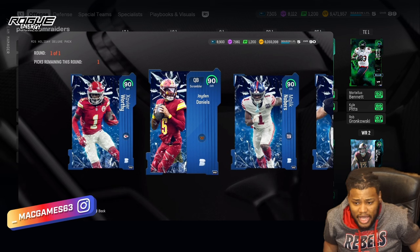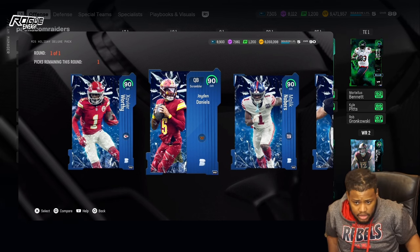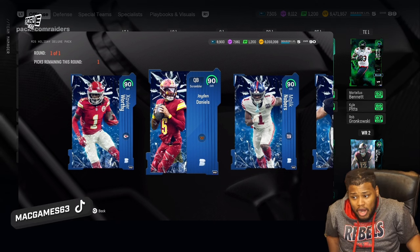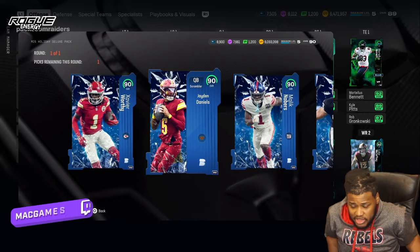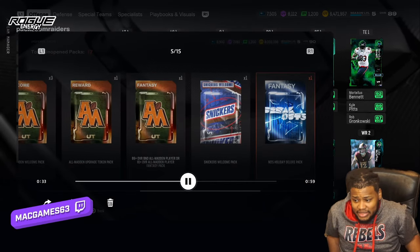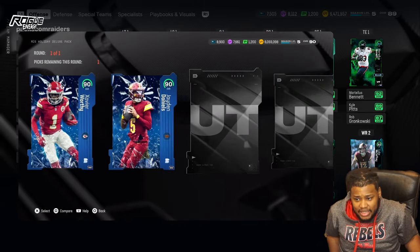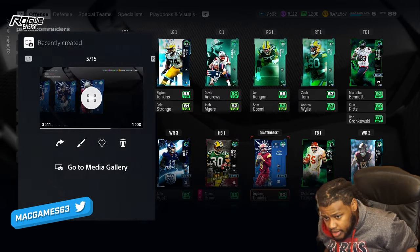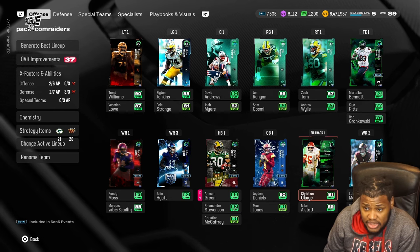If you got the deluxe version, you have a pack filled with all of these rookies. I feel like Jayden Daniels would be a perfect choice because that's basically my QB1 - it's a really nice card. Every single one of those wide receivers is 90 speed, except Marvin Harrison who is 89 speed but 6'4". Xavier Worthy 90 speed, Malik Neighbors 90 speed, Brock Bowers has 86 speed so not the best tight end, and Caleb Williams is nice but not as fast as Jayden Daniels. You're able to pick one of those guys as well.